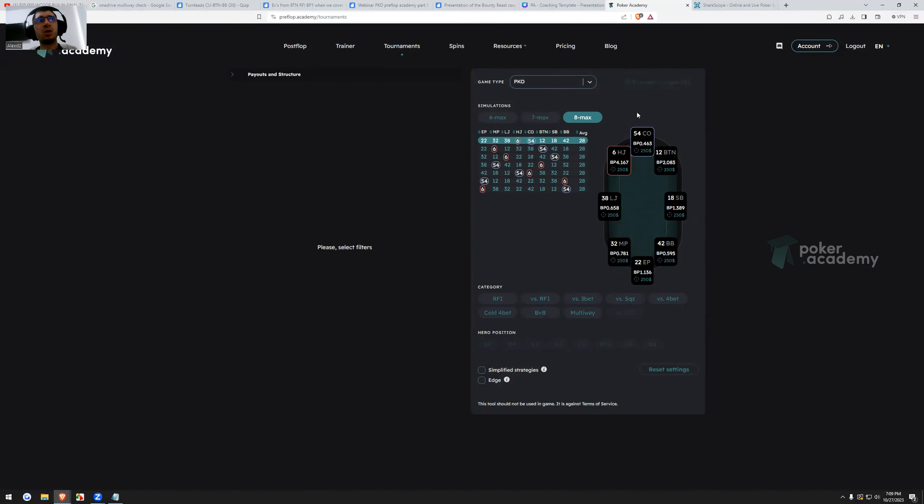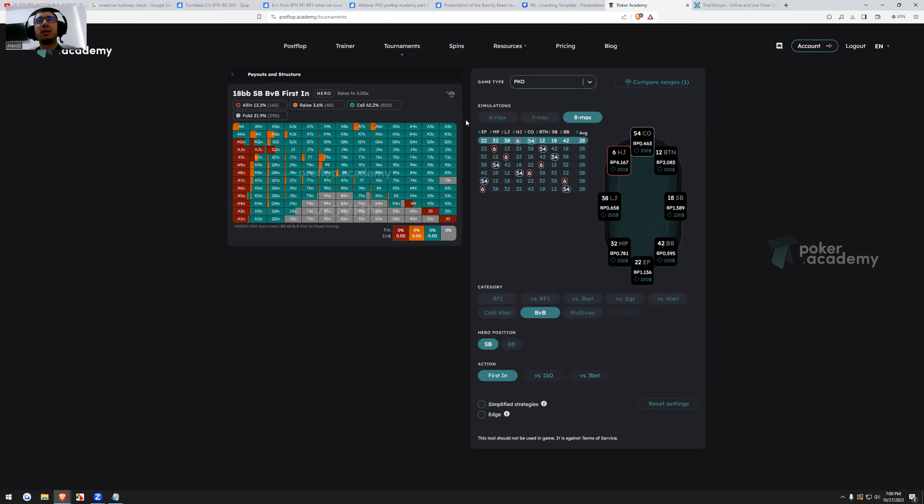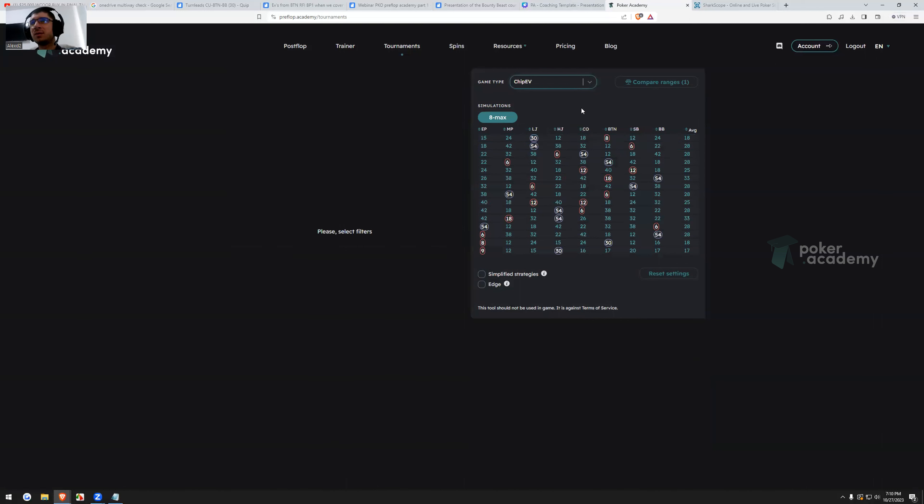In this example, the small blind has about 1.4 bounty power, which I'd say is medium to slightly high, and the big blind covers him by a big margin. I want to show you the non-all-in raise first-in range for the small blind first. We almost have a non-existing non-all-in raise first-in range here when covered in a bounty — it's only 3.6%. We do open fold a lot at 22%, and we mostly play limp or jam, because if we raise, we give the big blind a lot of reasons to go after our bounty and play in position, which is great for him.